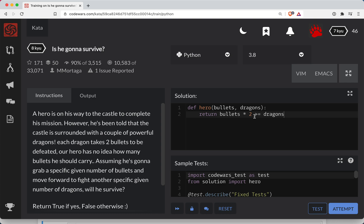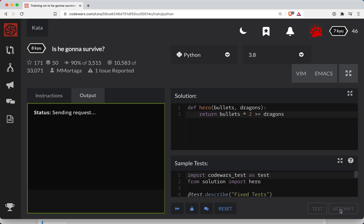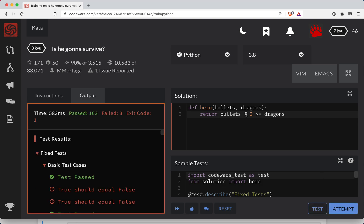Actually, no — if it's two bullets per dragon, I almost screwed this up. So basically, we double the number of dragons. That one's kind of tricky — it flips the logic on its head. I almost did it the other way. I bet this one trips folks up a lot, where if you double the bullets and test that out, you're gonna get a bunch wrong.